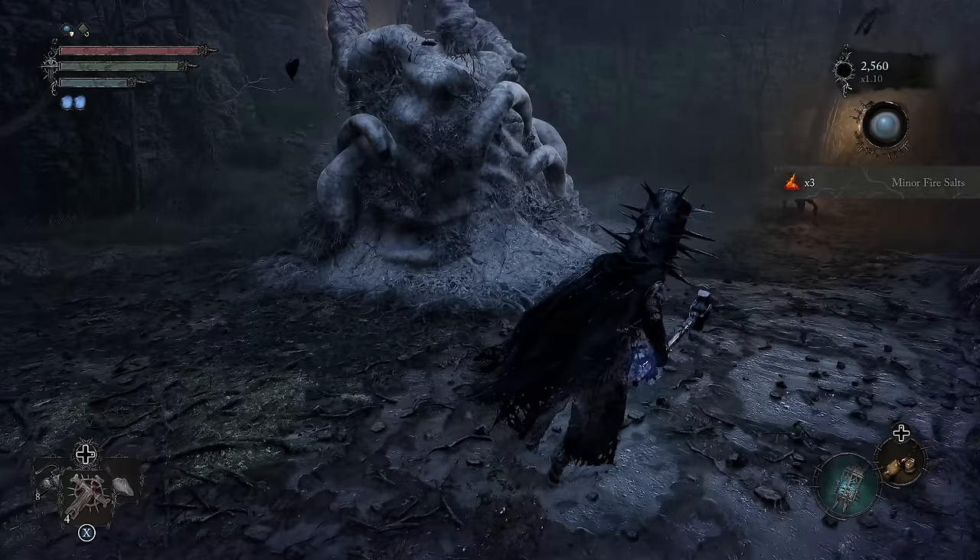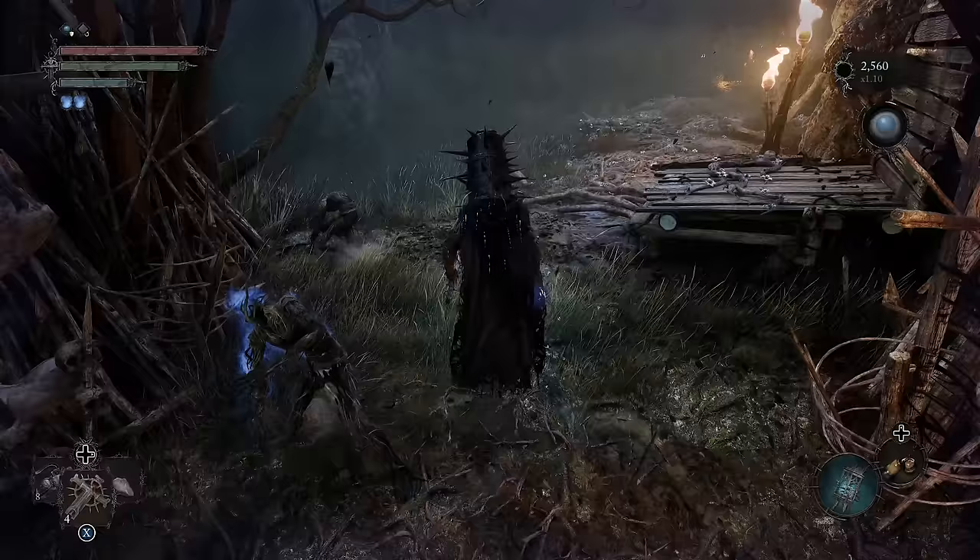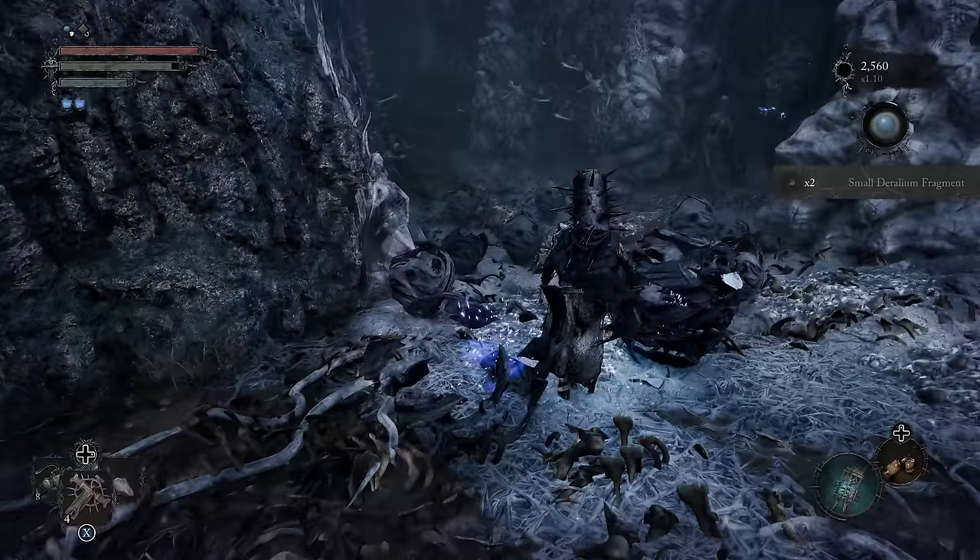Grab this guy over here. See, all the zombies are starting to pile up. And typically this whole area is kind of like swamped up, so being in Umbral helps. But right when we pass under this little bridge, we want to grab this right here, and then make a sharp left to go down into here.